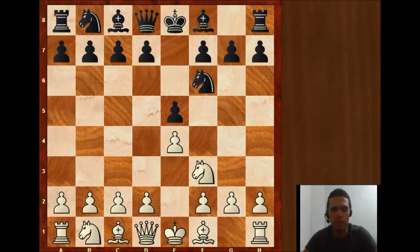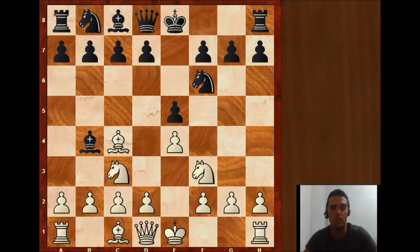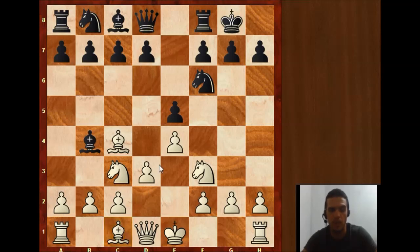But in the game, white just decided to play Nc3. In this position, black can't play Nc6 and transpose, but instead black played Bb4 and continued playing what still belongs to a Petrov Defense. Bc4, which is a normal development move. Black castles and white plays d3, preparing to develop and also protecting the central pawn. And here black plays d5, which is interesting because it's breaking the center while the white king is still there.